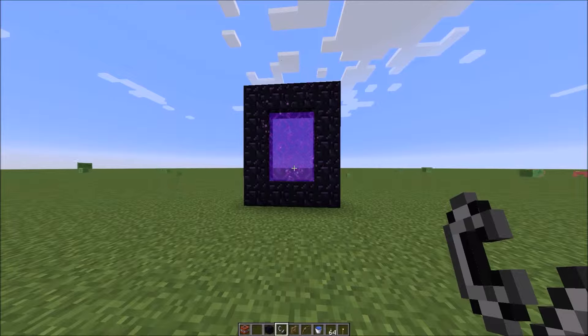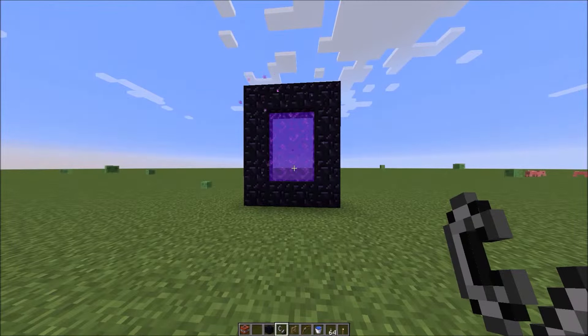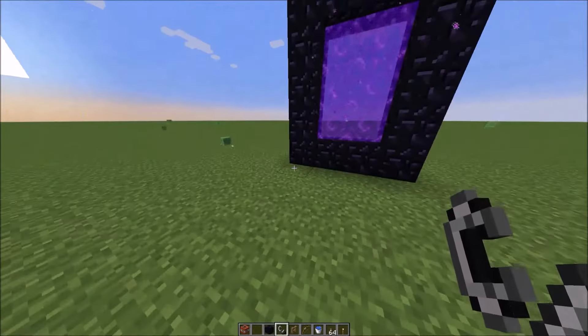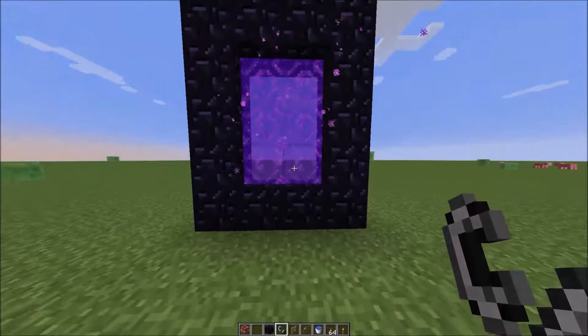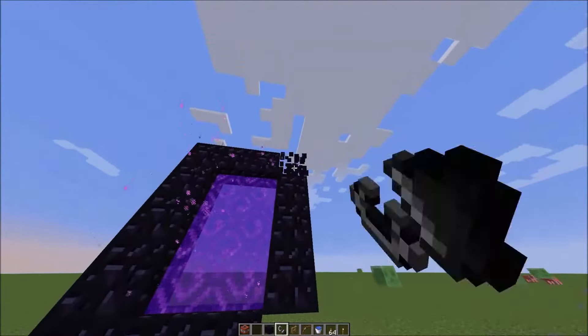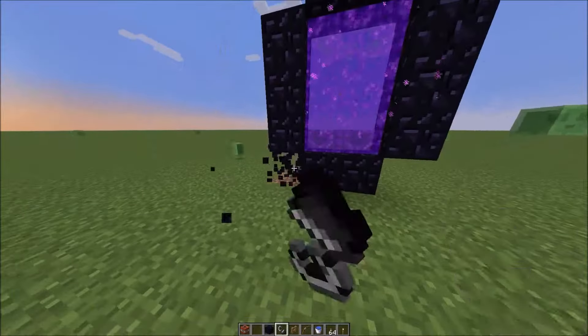Nether portals with blocks on the edges of them can spawn in lava. So watch out when you jump in. But if you remove these blocks, there will be no lava spawning. Hopefully — fingers crossed here.